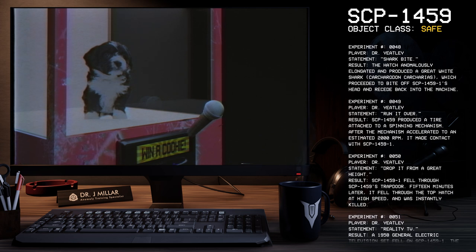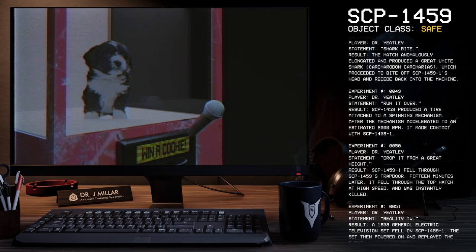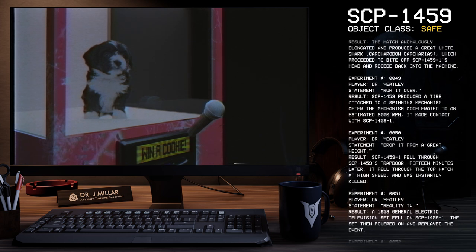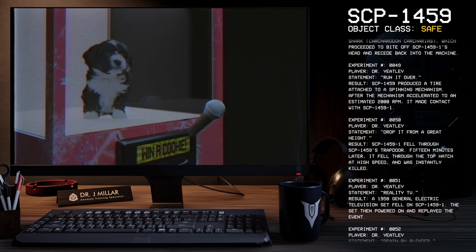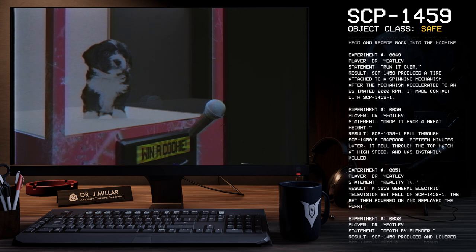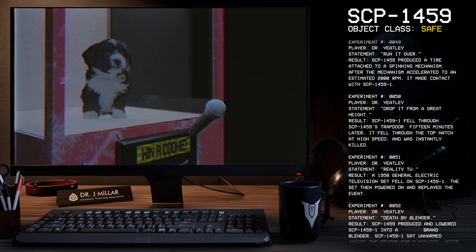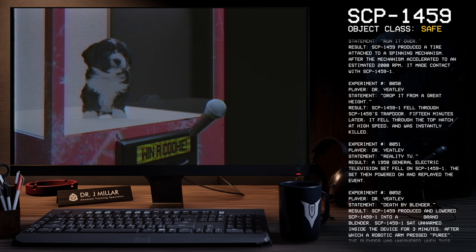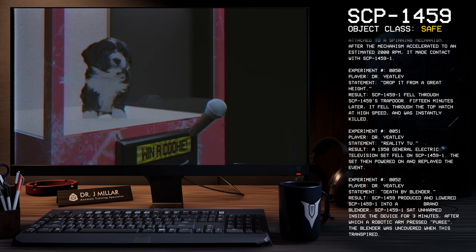Experiment 50. Player: Dr. Yeetley. Statement: Drop it from a great height. Result: SCP-1459-1 fell through SCP-1459's trapdoor. Fifteen minutes later, it fell through the top hatch at high speed and was instantly killed. Experiment 51. Player: Dr. Yeetley. Statement: Reality television. Result: A 1958 General Electric television set fell on SCP-1459-1, then the set powered on and replayed the event.